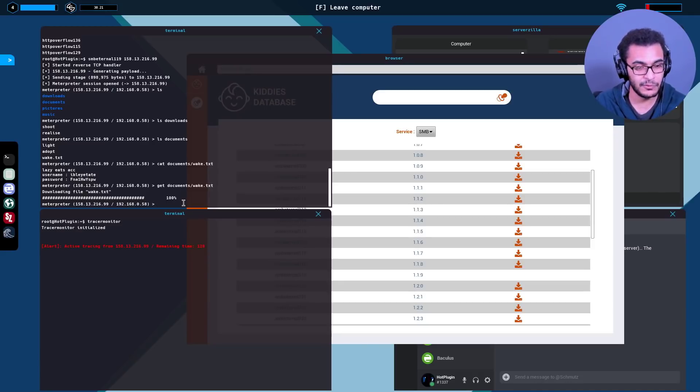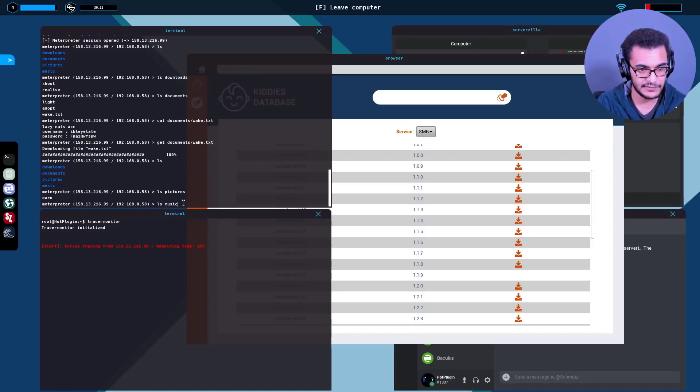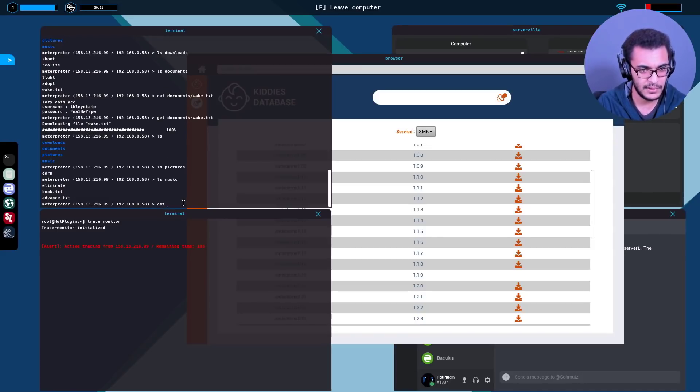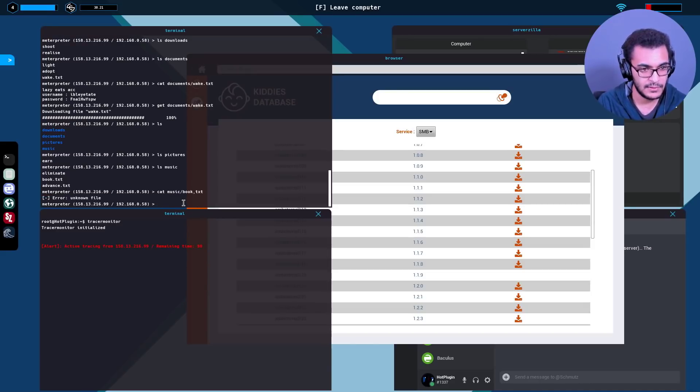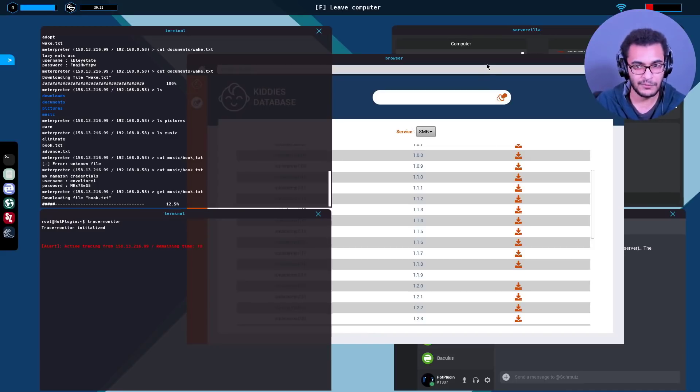Now the question is who do we send this to, or should we log into the account? Let me look for a few other accounts too. Not really sure what a hacker can do with a LazyEats account - probably steal payment info or order food illegally. Found book.txt under music - let me cat that. We only have 89 seconds - better hurry. Oh there we are - we get a few other accounts. Get music/book.txt - come on, running out of time!